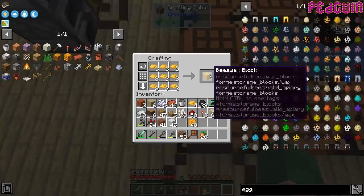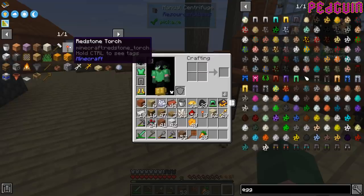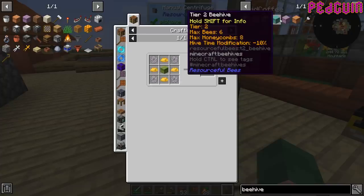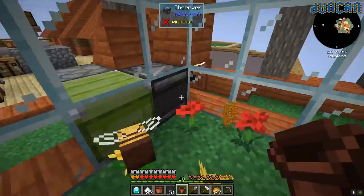The flowers are in there. Beeswax doesn't have that many uses — it's mainly just upgrading the hives to tier three. We could make our tier three hive. It doubles the amount of bees you can have in a hive. Actually, it doesn't double it — you get two more, but if you get a tier four hive you get 16, which is double the tier three.